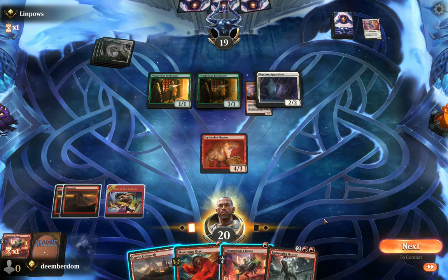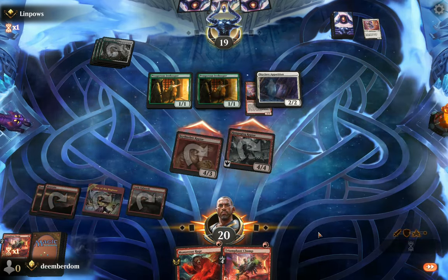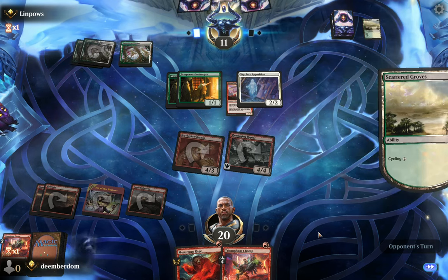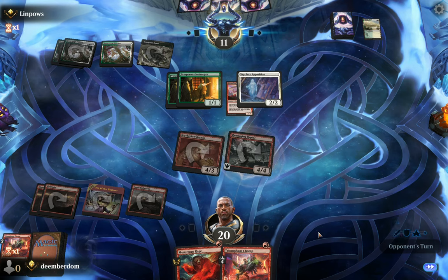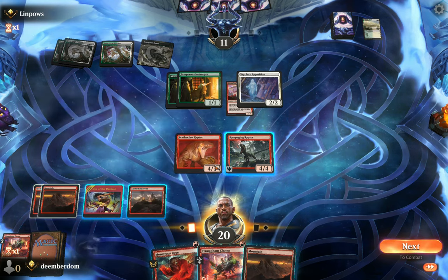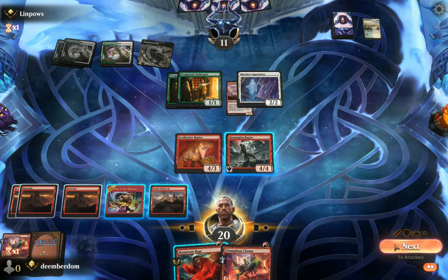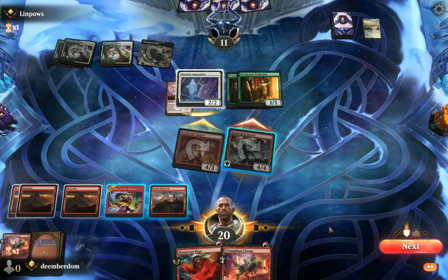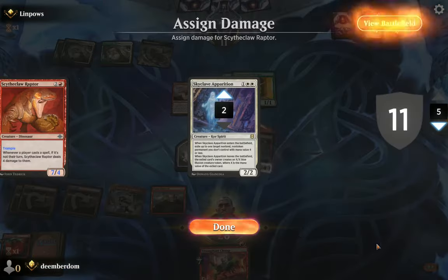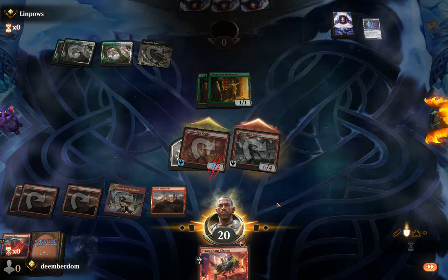We draw a Rampaging Raptor. The question is, do we just slam that and attack in? Because we know they want to keep their pieces in play, so I decide just to go for it and we smash them down to 11. The opponent is trying to assemble the right creatures, cycles a land, plays a tap land — now they have the black source but they came in tapped, so we have a little more time. Rampaging Raptor has a self-pump ability, and combined with Monstrous Rage that might get us there. I attack and the opponent blocks just a little too safely — it allows us to cast Monstrous Rage, pump for exact lethal, and lock up the first win. That feels pretty good against combo.